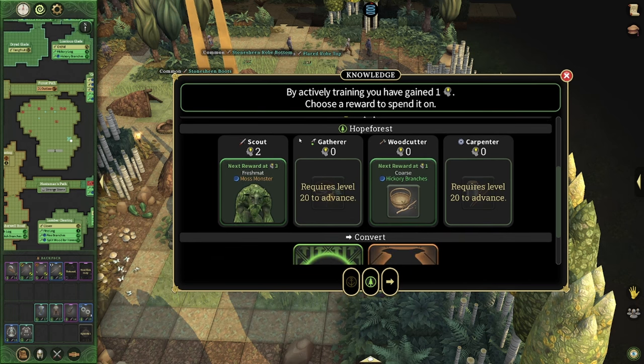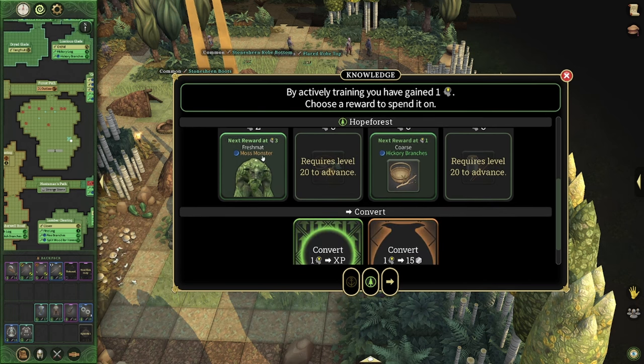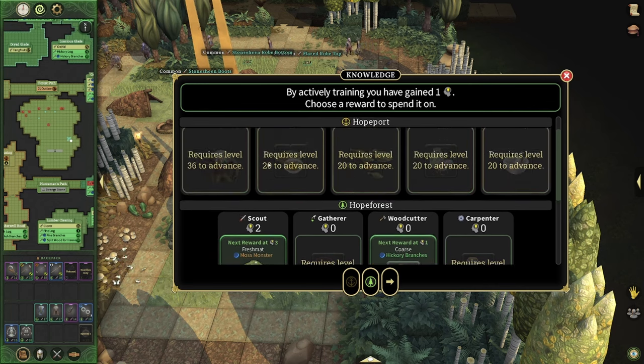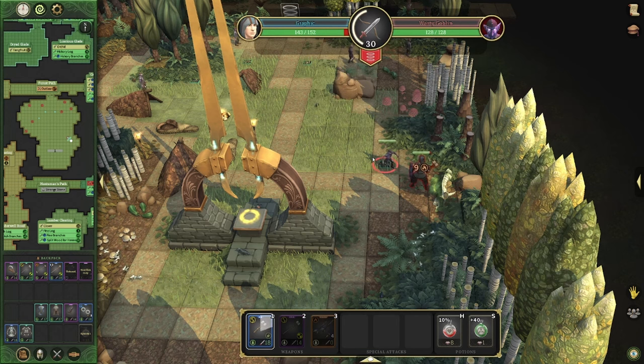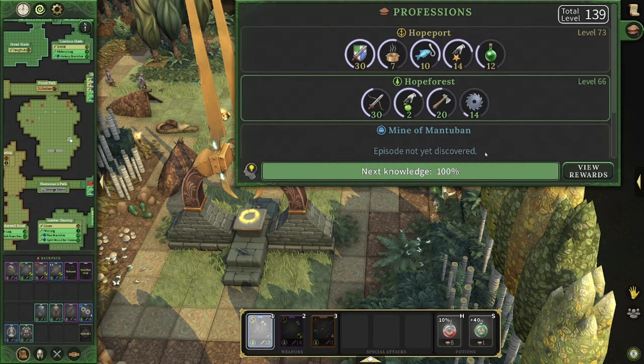Here we have Hope Forest. On the left side we have the Scout, so I could actually upgrade this. My Scout profession — I could start doing the passive skill with Moss monsters, which would give me more passive XP. However, passive XP, as we already showcased in a previous video, is very, very low. It's not very good. I do suggest getting one skill with passive XP and continually leveling that up, but in most scenarios the best thing you can do is to actually use your knowledge in the XP conversion.